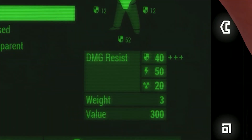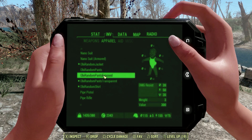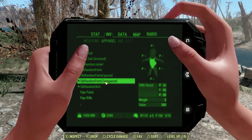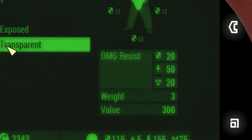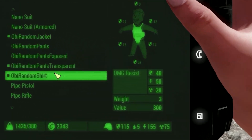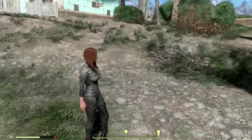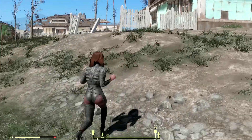The normal pant will provide you the same stats, and the exposed pant will give you less damage resistance than the original pant. The transparent variant will also give you the same as the exposed one. The t-shirt will give you 40 damage resistance and the other stats are the same. Let's see if it offers any kind of modification, because this is a really beautiful suit and I want really good modifications in it.